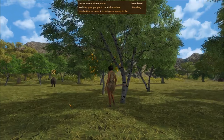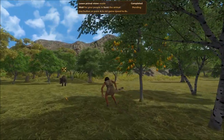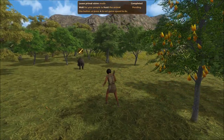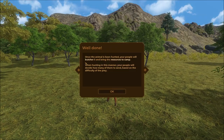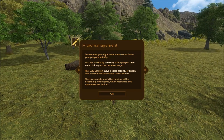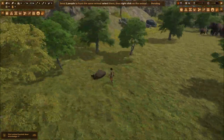Sneaking up past a pear tree — hello wild boar, you are mine! Single spear shot — got it! Once the animal has been hunted, your people will butcher it and bring the resources back to camp. Sometimes you might want more control — you can select a few people, right-click on terrain or a target, and assign tasks that way. You can send two people to hunt the same animal.